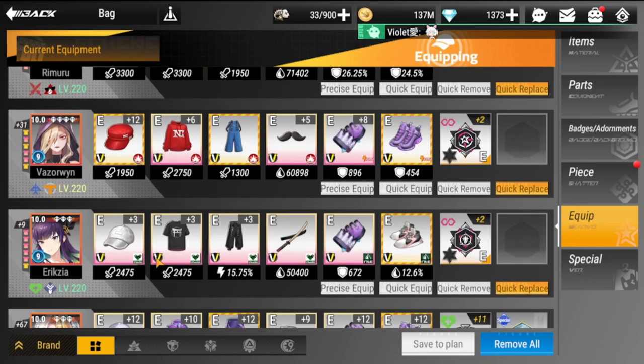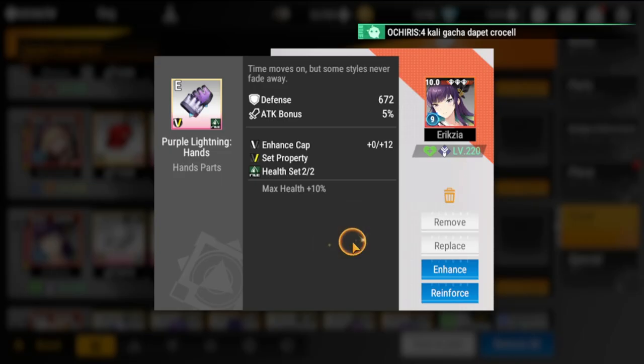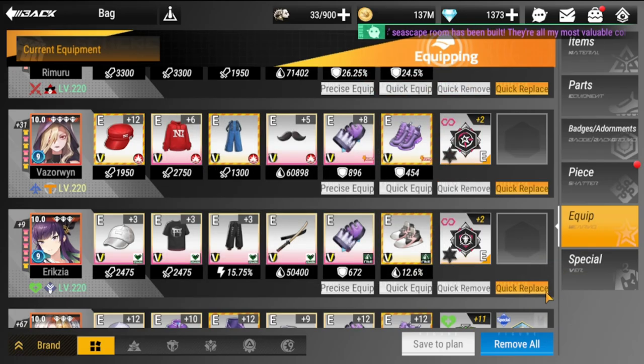Next up is Eryxia. She is equipped with a Support set — I used my Support set on her and it is very effective, more effective than an HP set. If you have a Support set, please do use it on Eryxia. A 4-piece Support set and 2-piece HP set would be good, plus the Eternal Glory badge for additional survivability.